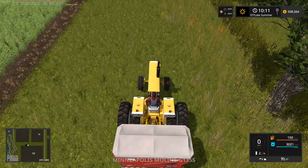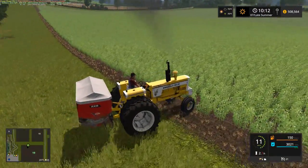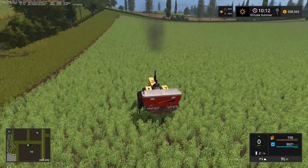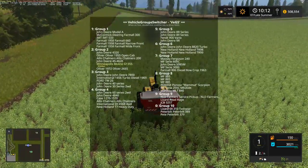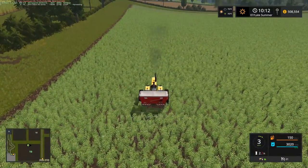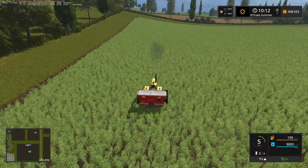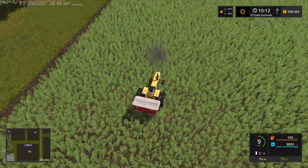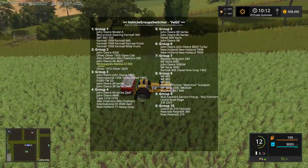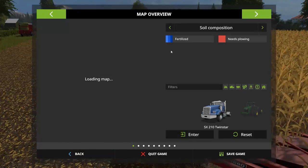Yeah, the hired worker did a derpy turnaround there. So much for the update from Farming Simulator supposedly fixing this issue - nope. Why is he turning around? And then he quits. I'm telling you, hired workers in this game really exercise your patience with how annoying they can be. He's finally going though, should finish by himself. I think that was the last field too.